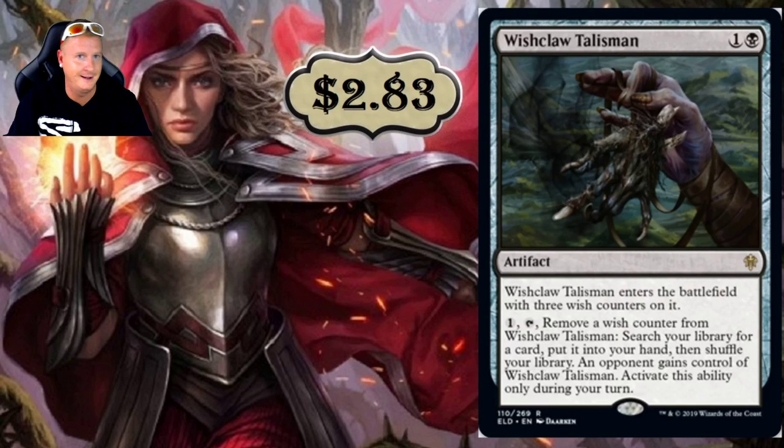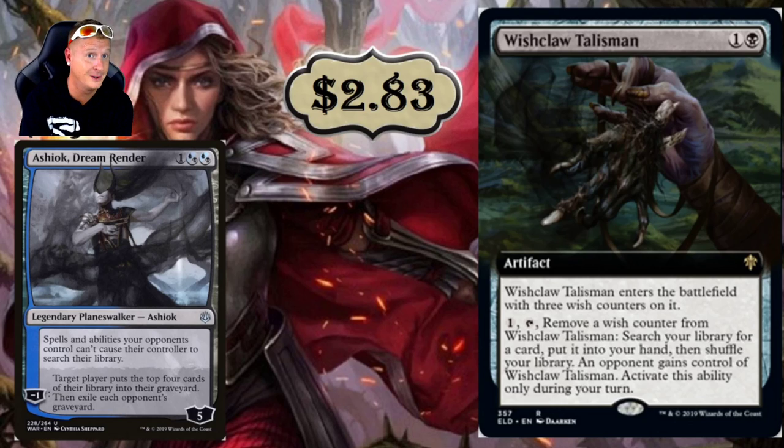Then we have Wishclaw Talisman at $2.83 — a two-drop. This is basically like a Demonic Tutor, but eventually it does go away; you're going to give it to your opponent. The alternate art is pretty nasty. And paired with Ashiok, Dream Render — whose ability prevents opponents from searching their libraries — they can't even use the Talisman once you give it to them. It just sits there.